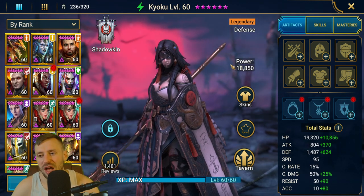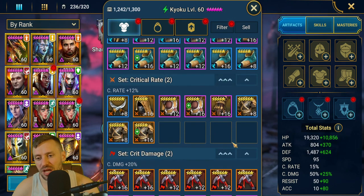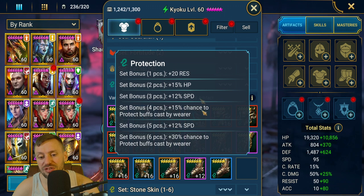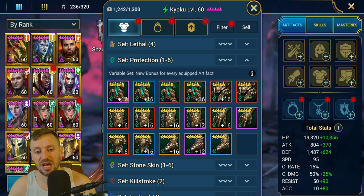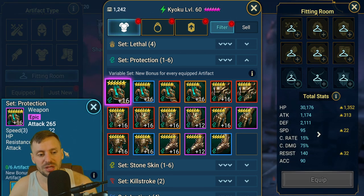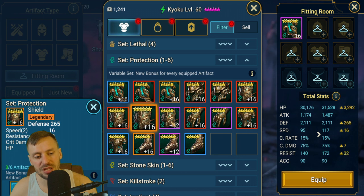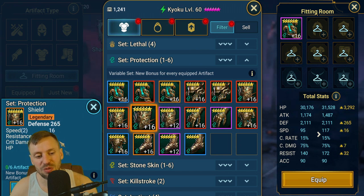Now on to Kaioku — we're going to put her in a protection set. A protection set is great on champions like Sefi, Duchess, Brogni — any champion throwing out lots of buffs — because it gives a 30% chance to stop those buffs being stripped. One of the most important things is speed, so I really want her to be fast. I don't have a great head piece so we'll check the fitting room. Taking defensive gloves, and for boots we'll take the best available. She ends up at 221 speed — not super fast but not slow. I need to improve her survivability though, so I'm going to swap the chest for a piece from my immortal gear to bump up HP.